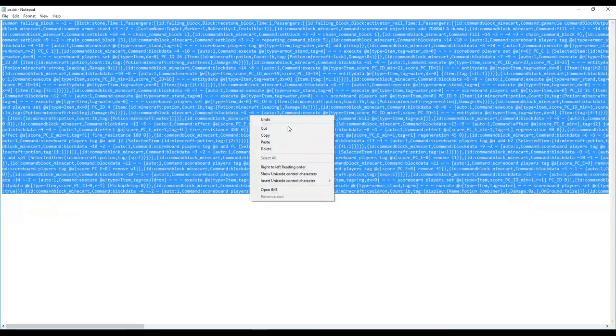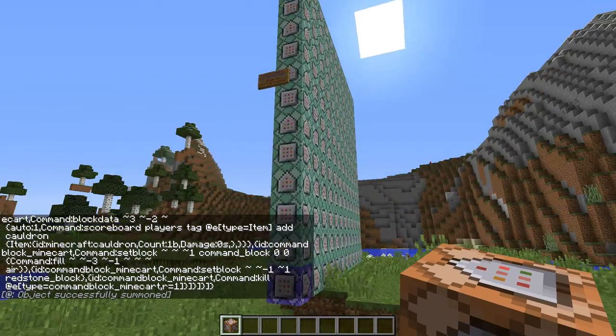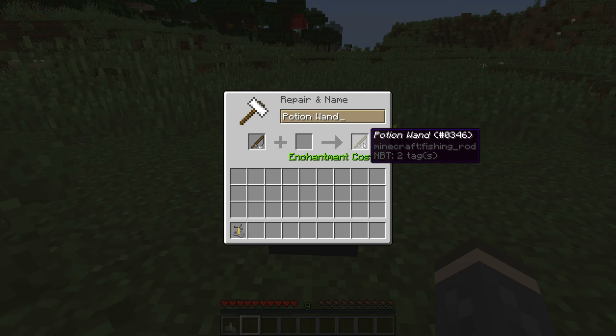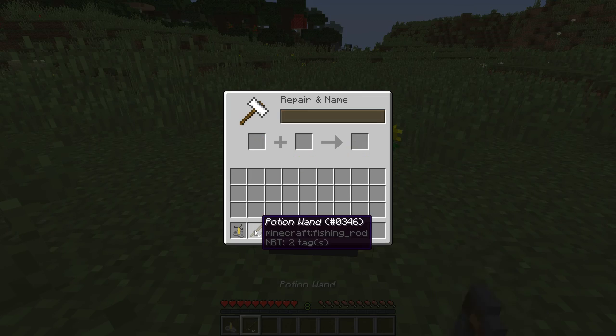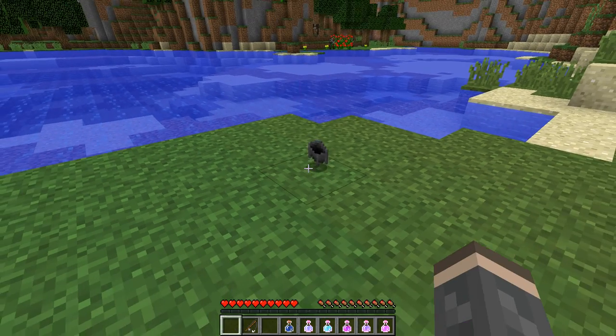If you would like, you can copy a one-command code from the description instead of importing the schematic. The one-command version does not use ground crafting, so instead use an anvil to rename a cauldron to 'Potion Combiner' and a fishing rod to 'Potion Wand'. Once you're ready to use the Potion Combiner, throw it on the ground where you'd like to place it.